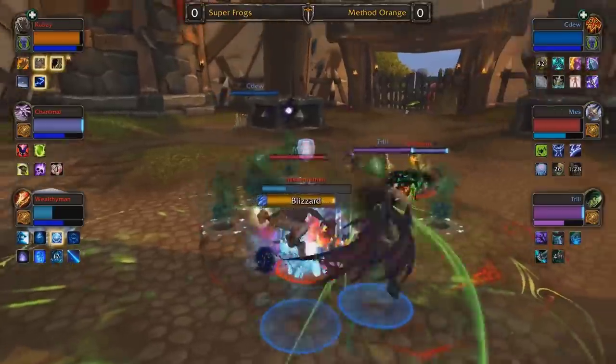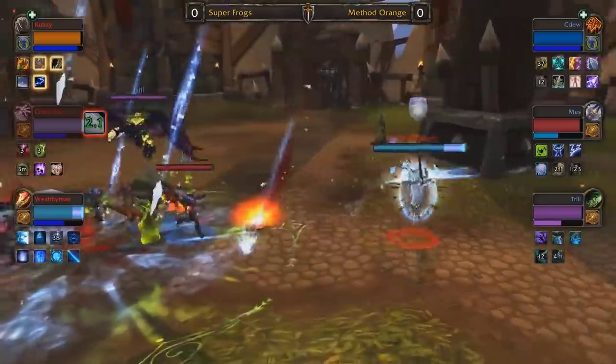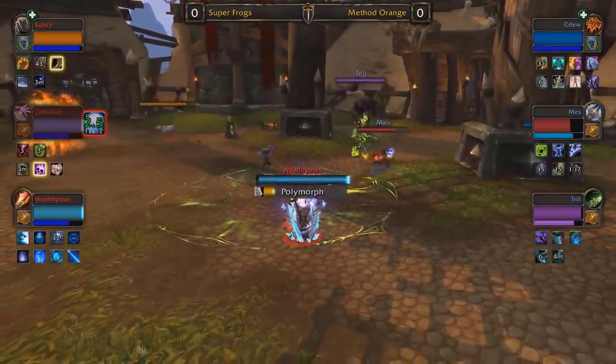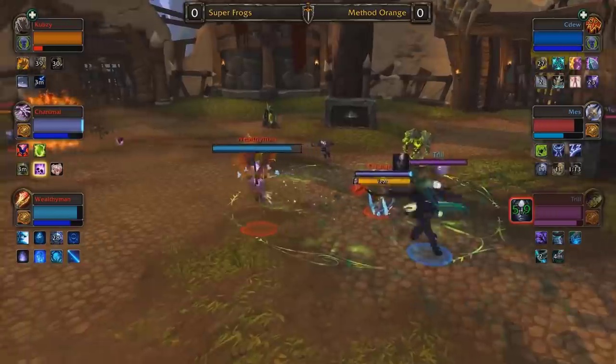Cubsy is running feral affinity. I think it's definitely wise to get some extra damage for his team, because his composition really lacks the ability to push someone over the edge. Bringing feral affinity on a restoration druid to add some extra damage can be an effective way to deal that final blow.